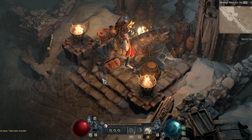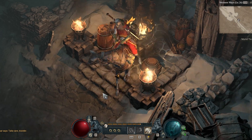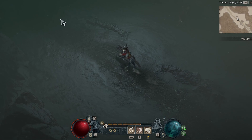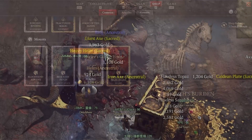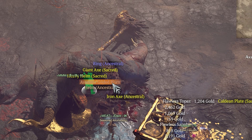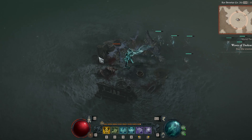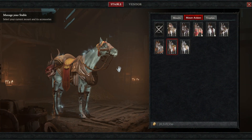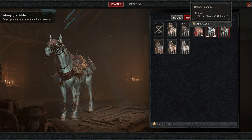For the first time in the Diablo franchise, Diablo 4 extends character cosmetic customization into mounts, mount armors, and mount accessories. While many of these cosmetics come from the in-game shop or as random drops around Sanctuary, there are still some cool ones you can earn just by doing challenges within the game. In today's video, I'd like to highlight 5 — and actually a few more — mount customizations that you can target and earn for free.